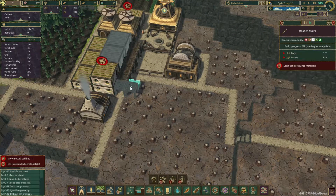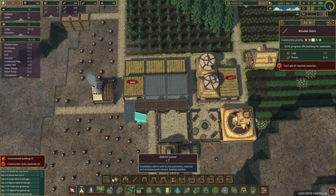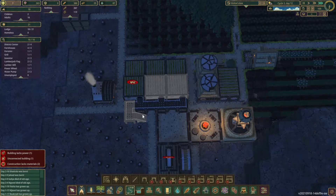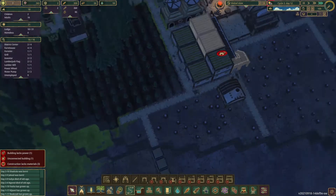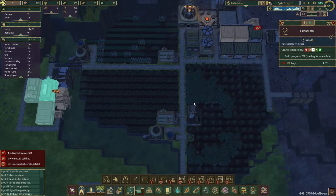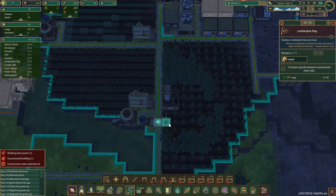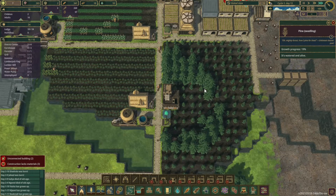They built this house but they didn't build the path up to it. Speaking of paths up to it, let's go ahead and place paths down. I know the path automatically generates on the stairs itself, so we don't have to worry about that. But as soon as that's open, I want that to go ahead and start populating. These just need some logs, which we're slowly getting in. We might want a second lumberjack over here.